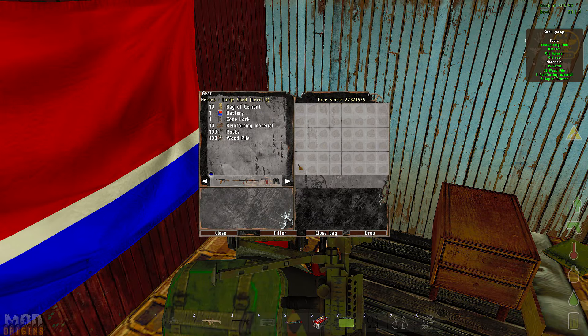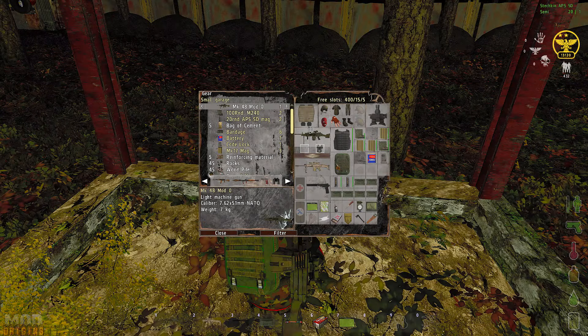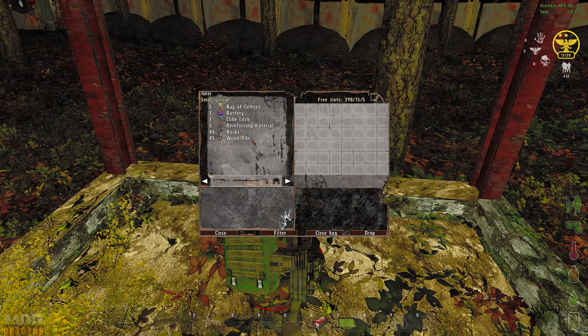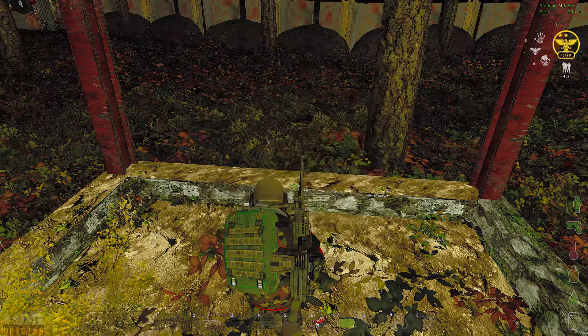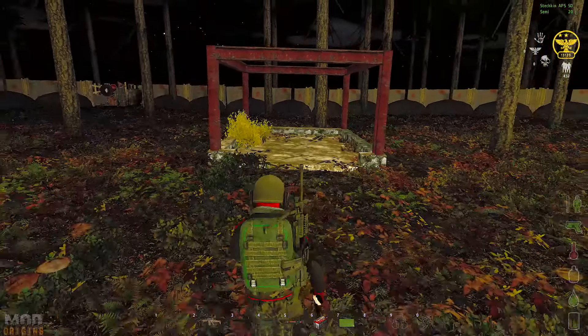You can continue with stage 3 and 4 without waiting for a restart. For stage 3 you will need to put 5 bags of cement, 1 battery, 1 code lock, 5 reinforcing materials, 45 rocks, and 45 piles of wood into the gear of the build. Once they are in there, walk back a bit, scroll the mouse, and select build stage 3.